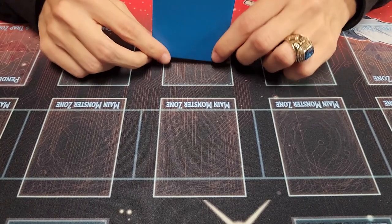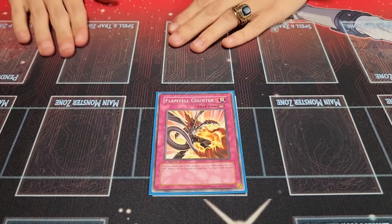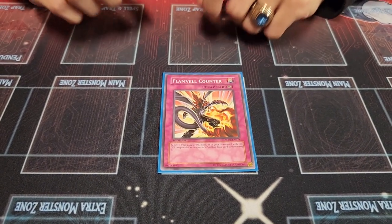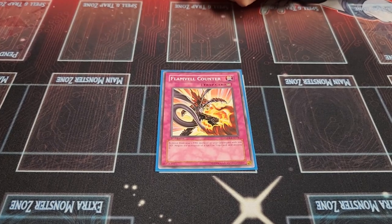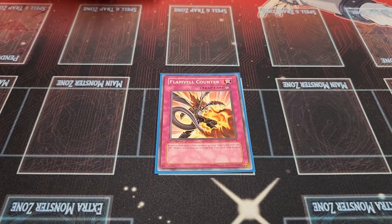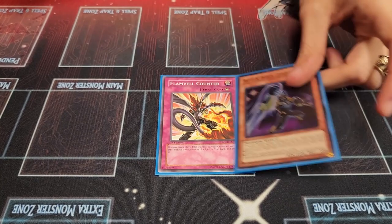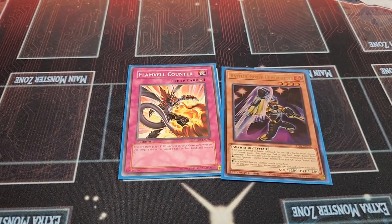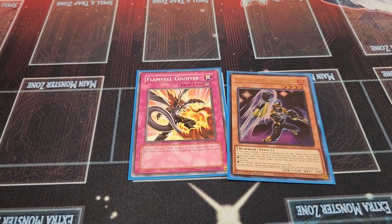And the card I'm searching with Uppercutter — Flamble Counter. It's a Counter-Trap card that negates a Spell or Trap by banishing a Fire monster with 200 defense from your Graveyard. Guess what has exactly 200 defense in this deck? It's like they planned it — and it is a Rekindling target if you want to play that. So you can get both a Spell/Trap negate and a Monster negate. That's it for the main deck.